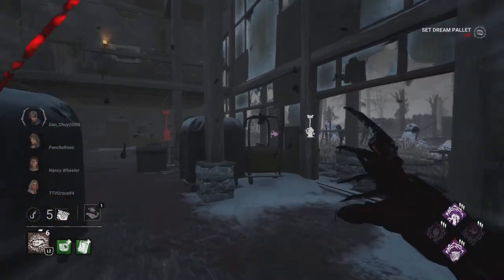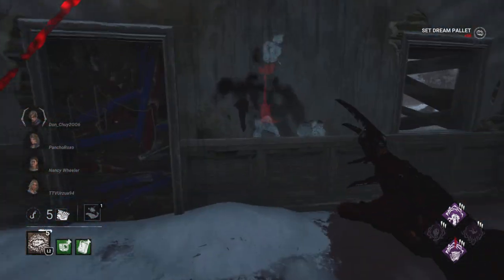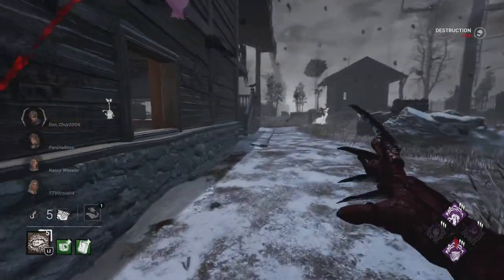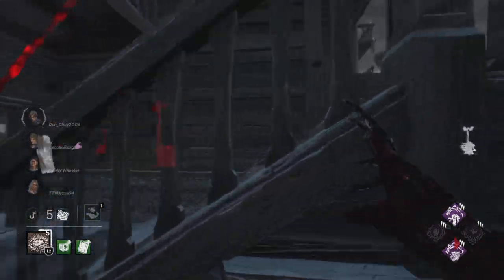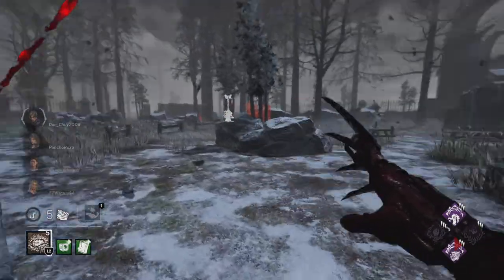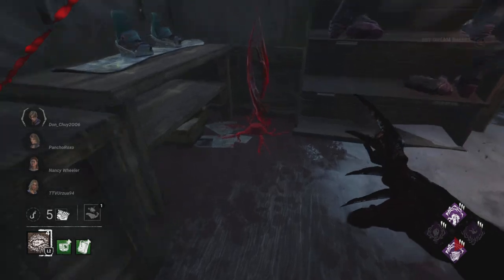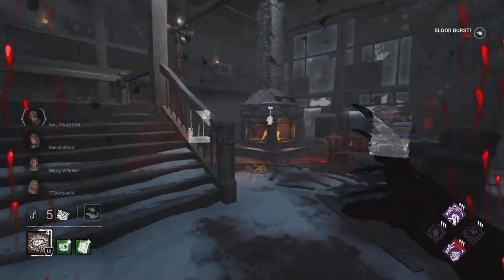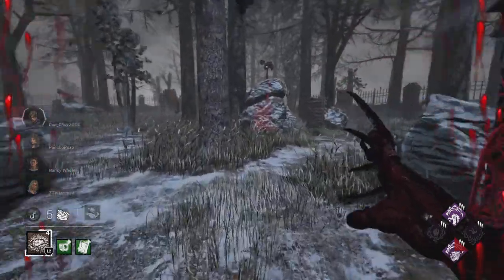Right off the bat we break down that wall — we don't actually place the dream pallet there because it's going to be way too close to a regular one. But we put them in positions that are more likely to have a pallet spawn to try to throw them off. That's why you put one by those chairs — because it tends to spawn there.